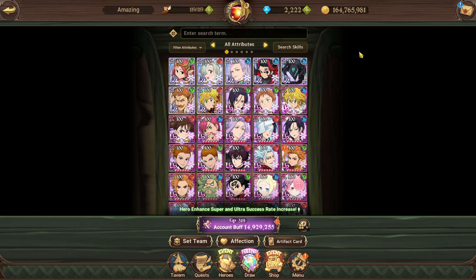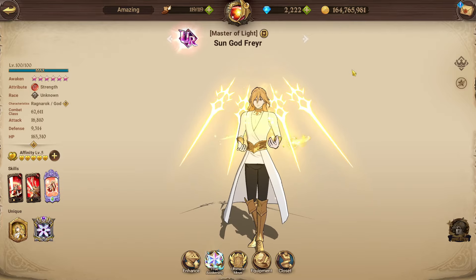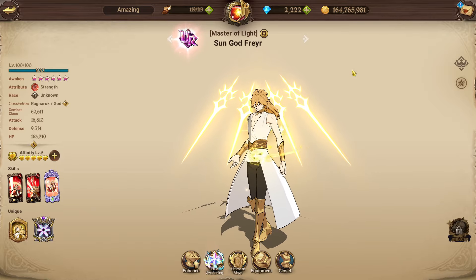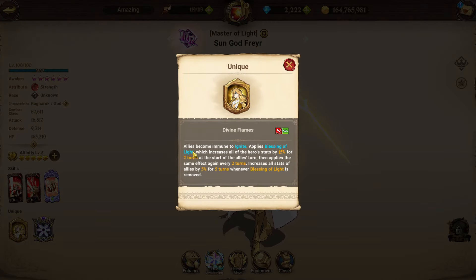The next must-invest character is Frayer - a Ragnarok character, not part of the Seven Deadly Sins story, but one of the best PvE units in the game and viable in chaos battle. His passive, Divine Flames, makes allies immune to ignites - very useful against the Nidhogg demonic beast's ultimate ignite, Skull and Hottie's flirts two and three, or in PvP against Mon Speed relic or Akio. It also applies Blessing of Light, which increases all hero stats by 15% for two turns at the start of allies' turns, reapplying every two turns, and increases all allies' stats by 5% for five turns whenever Blessing of Light is removed.